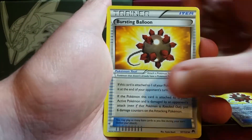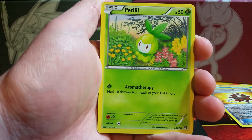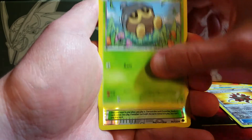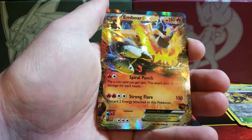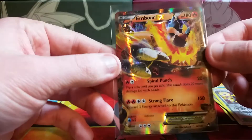Here we have another Bursting Balloon, Puzzle of Time, Stantler, Petilil, Skorupi, Staryu, Gibble, Seedot. The reverse holo is an All-Night Party and the rare is an Emboar EX — not one of my favorite EXes in the set, but it is nice to finally break that pattern and manage to pull an EX card nonetheless.